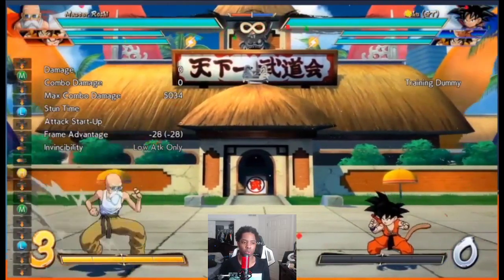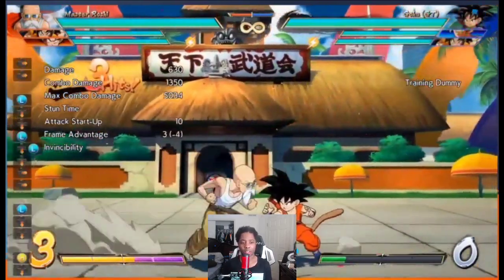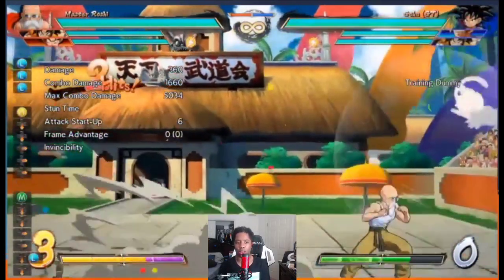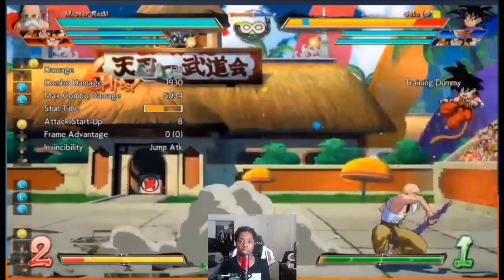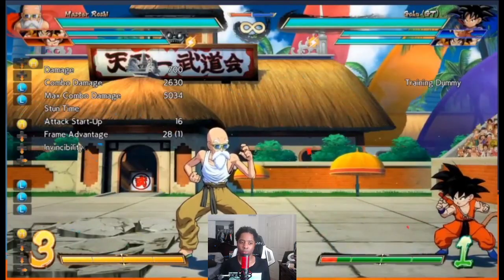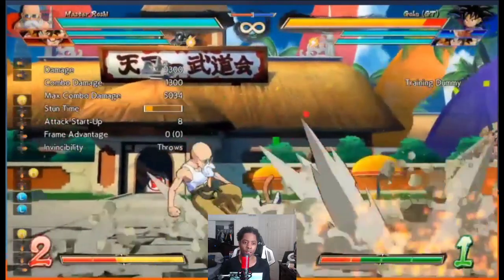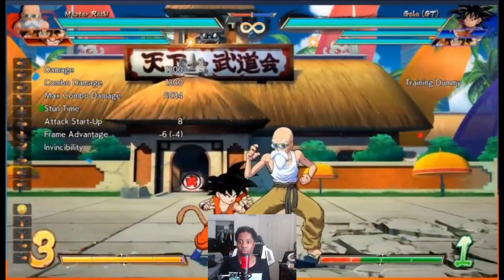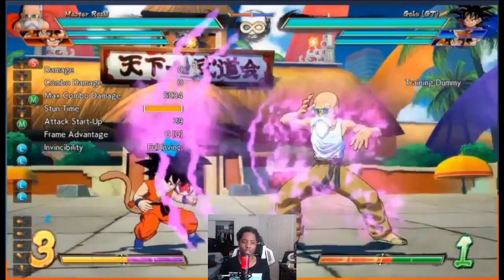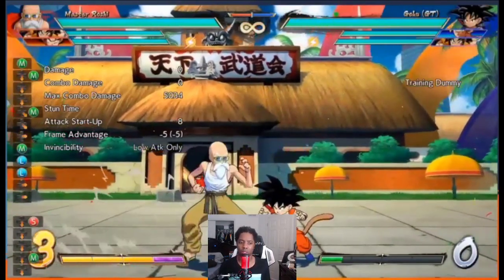His 22 is a normal hop: normal versions are frame 4 low crush, EX is frame 1. This will have specific usage — some characters have standing jabs that are lows like Android 18 or Adult Gohan. Low crushes are also useful against Dragon Rush techs. As long as it's not considered an airborne move it should beat both 2H and 2L techs, and if they Dragon Rush you're already off the ground. If you get good return off this it'll be a solid conditioning tool.